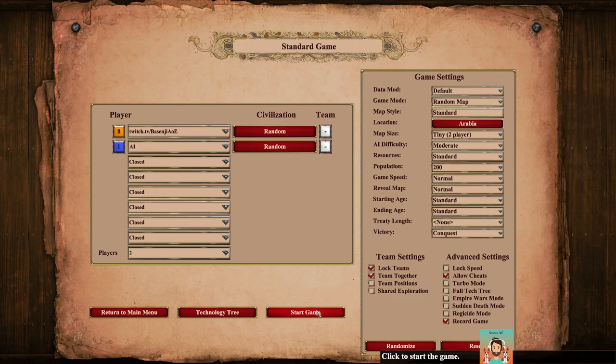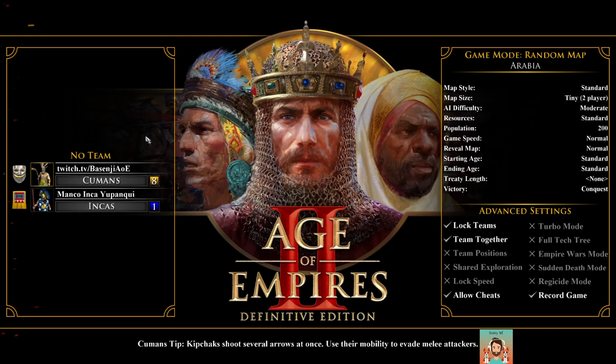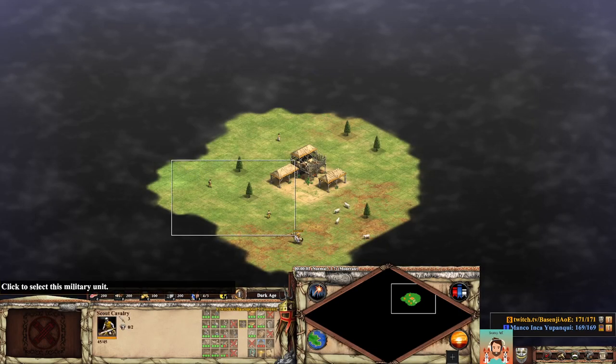I'm just gonna start a game here. I'm playing random, the difficulty is moderate, Arabia, tiny maps and the resources — so basically what you would play if you played online. I got Cumans, my opponent's playing Incas. Let's see what happens here.